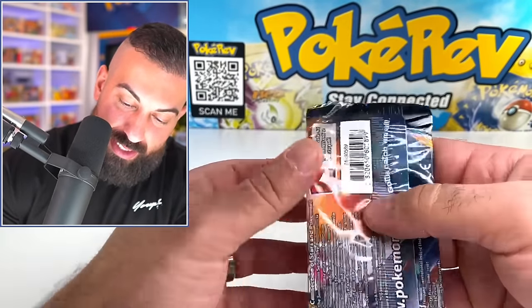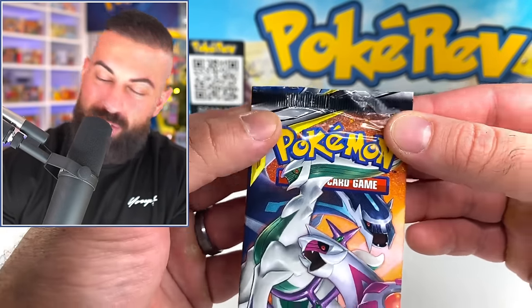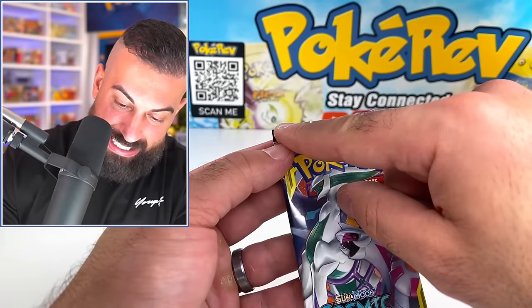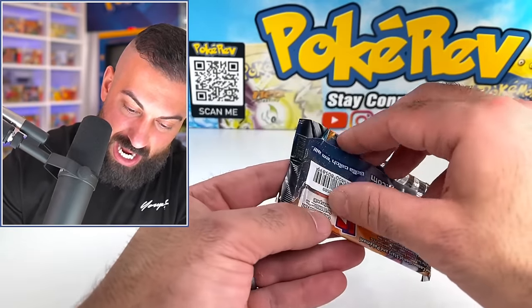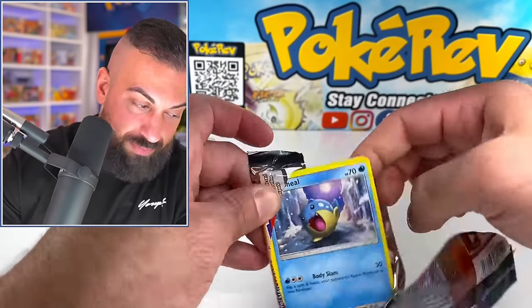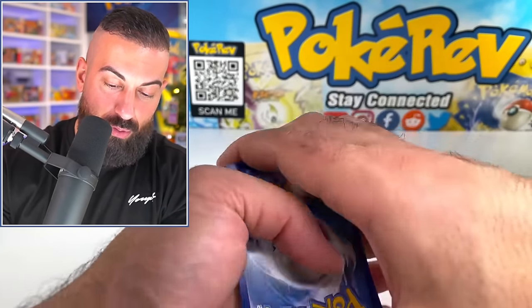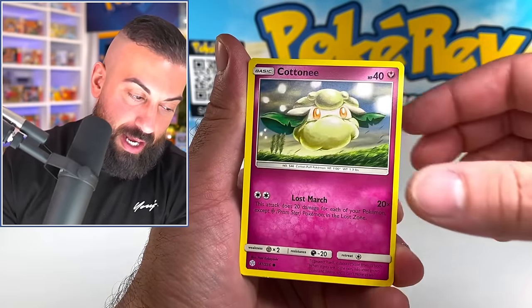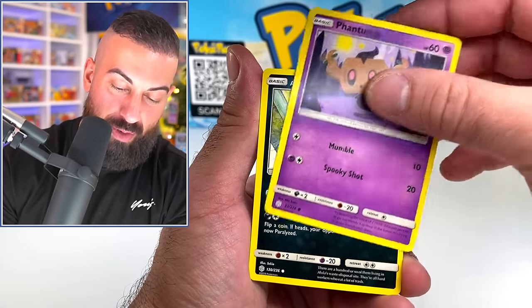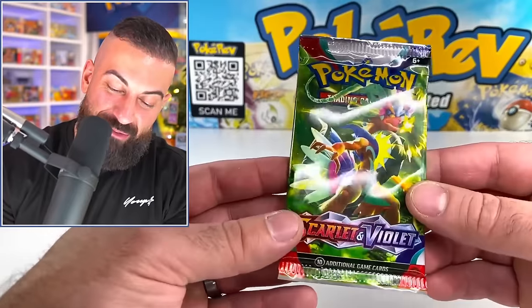Next up, we have a Cosmic Eclipse booster pack, and as you can see, it is miscut a bit on the top. There's another pack visible up there - I don't know if that's like a Blastoise artwork or Blastoise Piplup maybe. You can literally see the next pack on top of it. The bottom still looks like most of it is there. This is already a pretty expensive pack, and then it's an error pack on top of that, but the error isn't too crazy. We got a Grimer, a reverse, and a Sylveon non-holo.